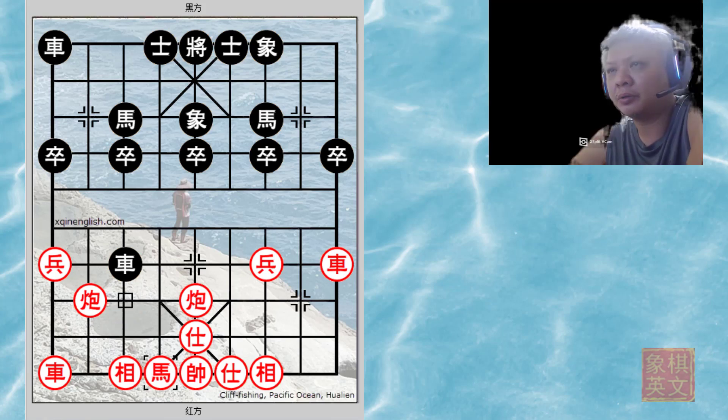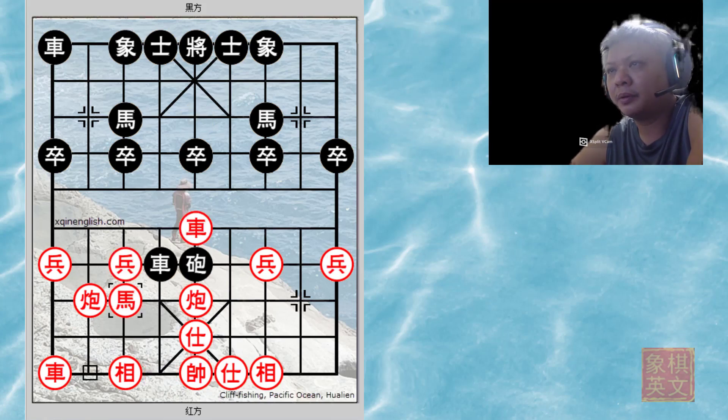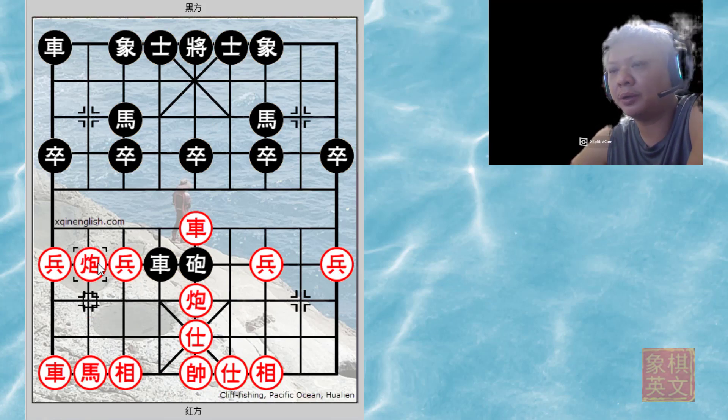Black tries to crawl his way back, but black will still be able to deal with the enemy's aggression because his pieces are developed and he is much better than red's position. However, h8+7 would not be as powerful as c8+1.